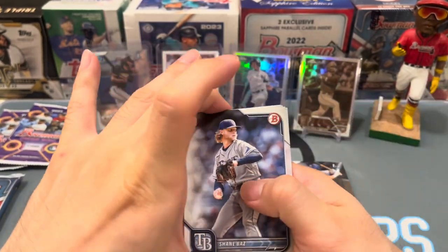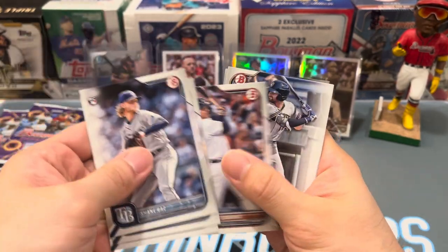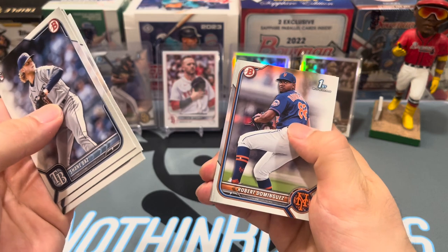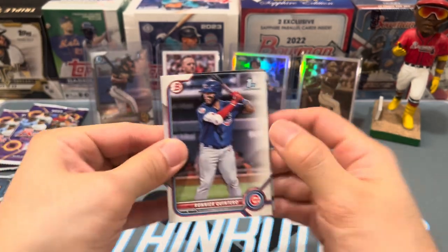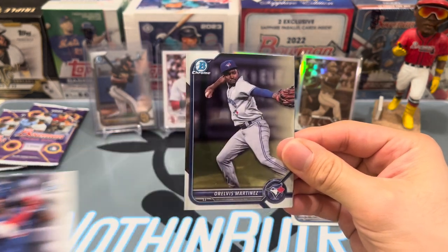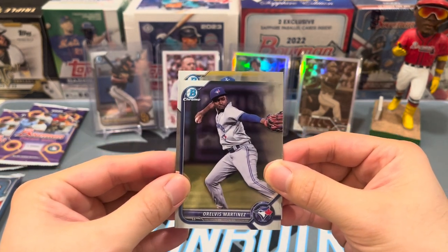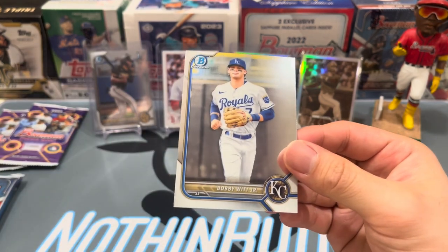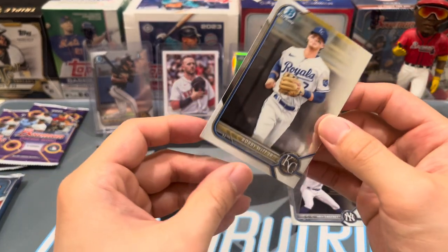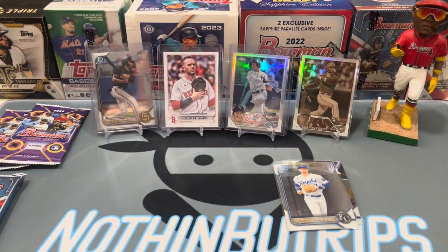Shane Baz — another person coming back next year from Tommy John surgery. Garrett Mitchell, Robert Dominguez, Ronier Cantero. For the chromes: first up a Reivis Martinez, prospect for the Toronto Blue Jays. And next up — is this a Bobby Witt? It's a Bobby Witt! Not his first, but it's his prospect card. We'll sleeve him up.